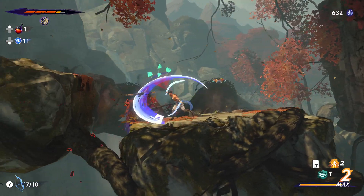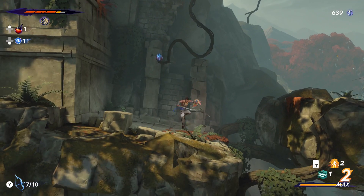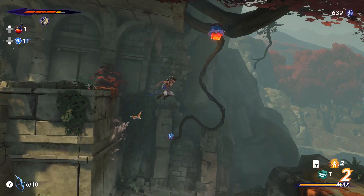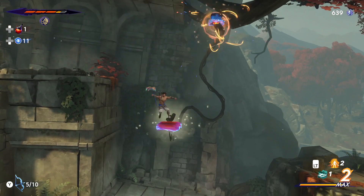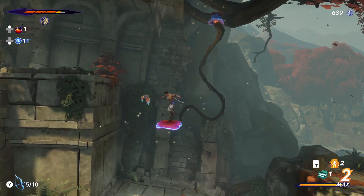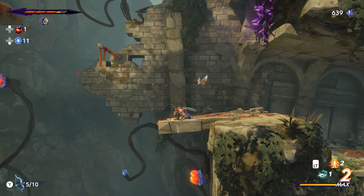One small setback is that while the map is huge, there are very few fast travel points. In most cases, you'll need to run back and forth a lot. Additionally, if you die, the game teleports you to the last Wak-Wak tree you visited, which could be quite far from where you died — and that's just a lot of running around.